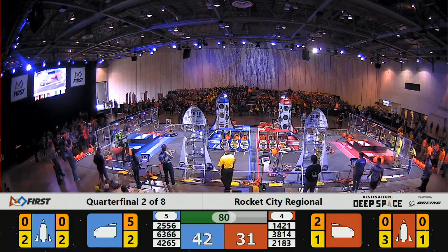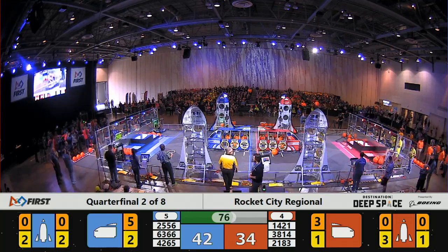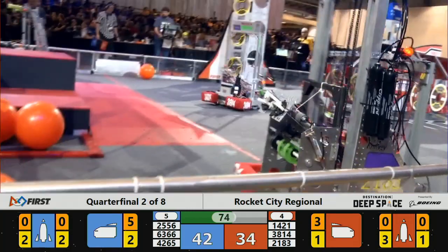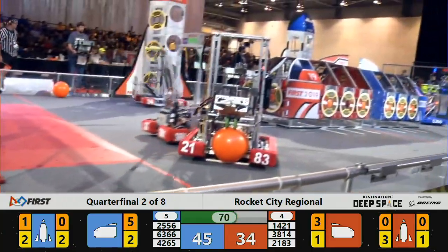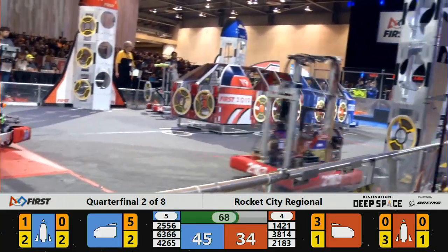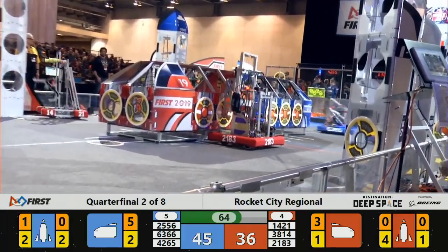Secret City wild bouts after cargo. Sometimes that cargo gets in the way and makes it difficult to gather up those hatch panels from the loading area. Cargo now goes into the lower level of the Blue Alliance rocket.